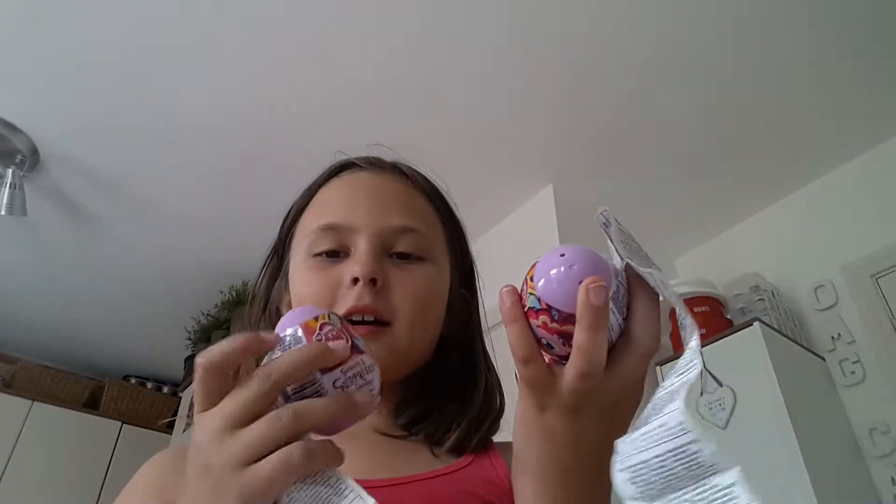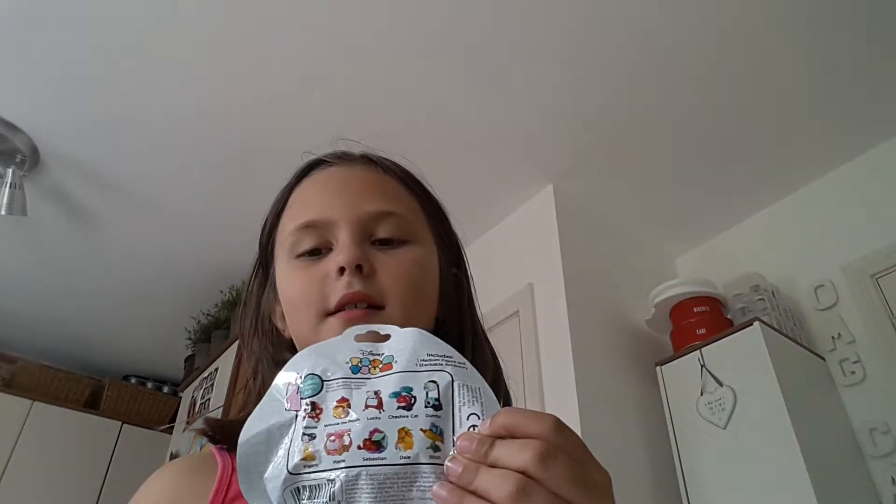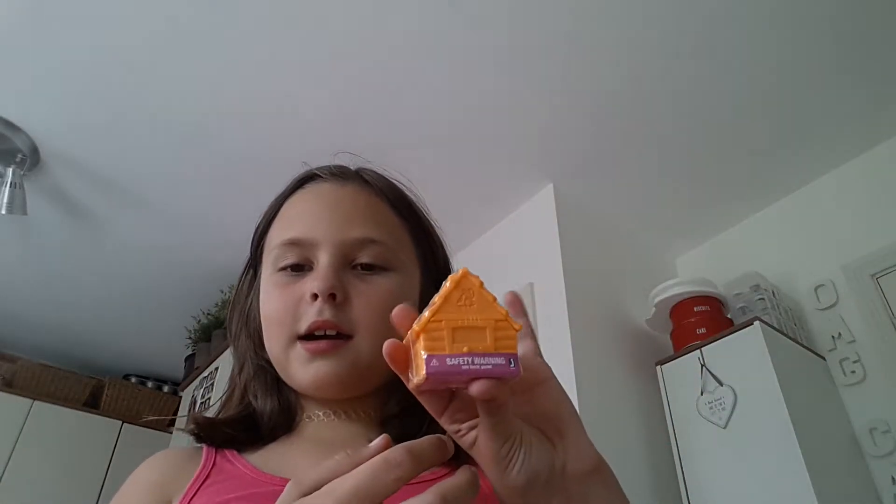Hi guys! Today I went to Smyths with my own money. So this is the island Smyths that I went to. I found and got three My Little Pony surprise eggs — three for two euros. Then I got a Tsum Tsum blind bag, and then I got a Magic Bunny. These are all the bunnies that you can get, and I also got this weird house thing — I don't know what it is.